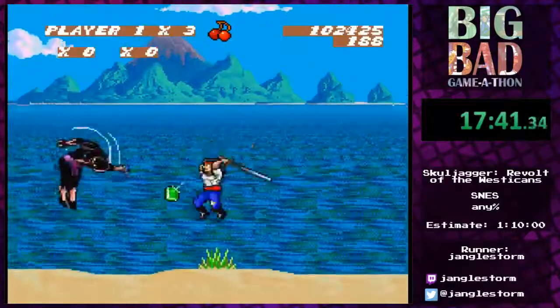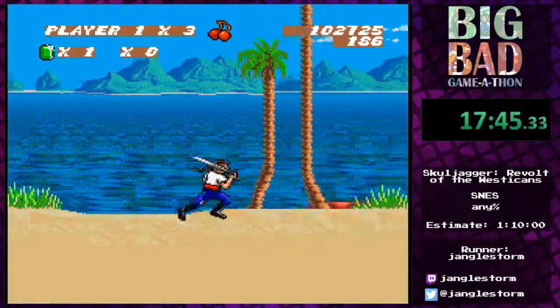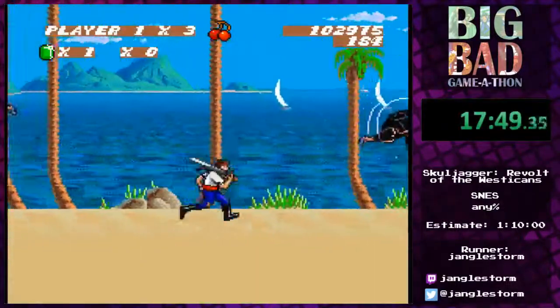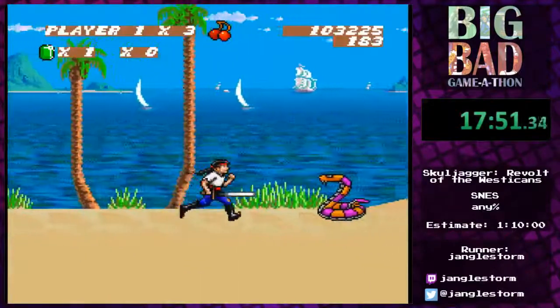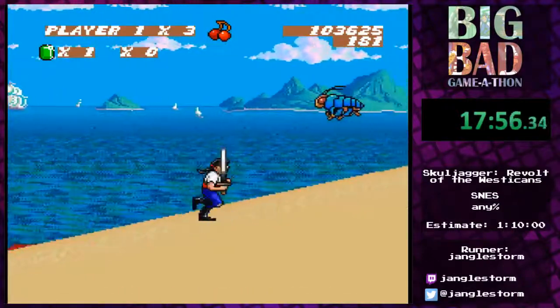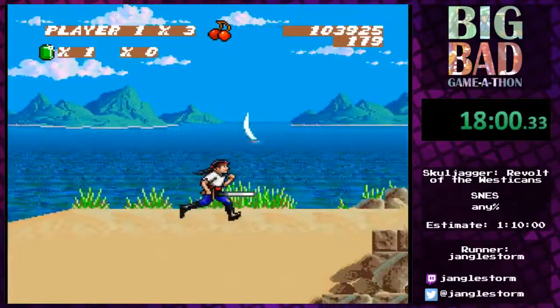I'm just taking them out from a distance because they tend to stick their necks out — and that's something you don't want to see. This level also introduces you to jerk birds with coconuts that they throw at you — rude birds, so many of them.